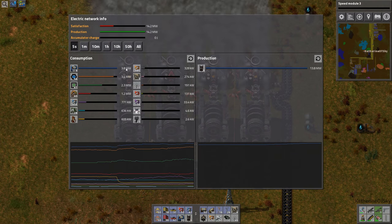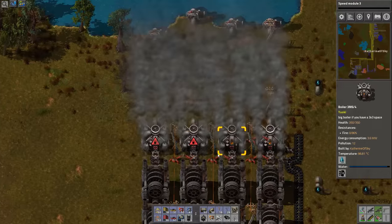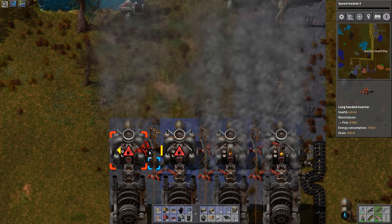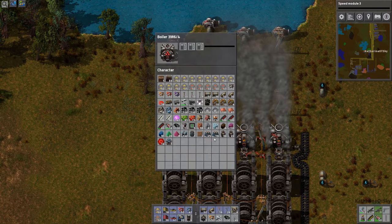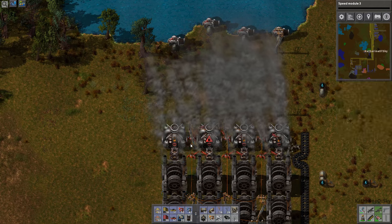Let's look at power now. We are still struggling with power — that's because we have no inserters. Okay, inserters, get working. It's better, getting better.